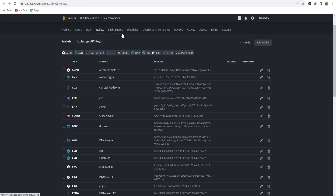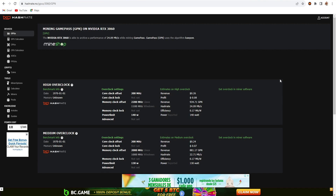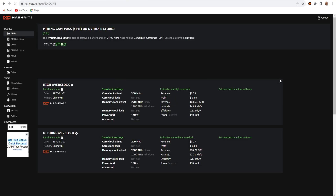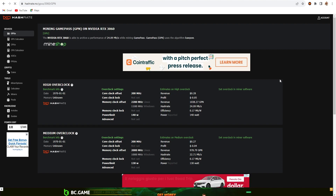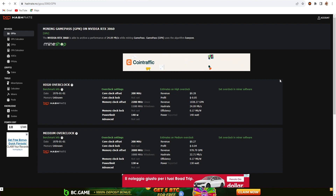Now let's go back to the flight sheet. But first, on Hashrate.no, the current revenue is 0.24 cents — it runs on the CapOW algorithm. For overclock settings, because it is the CapOW algorithm, the settings are: core offset +200 MHz, memory clock 2000 MHz, and power limit 130 watts. This is the medium overclock setting.